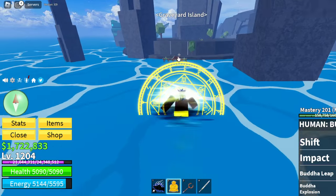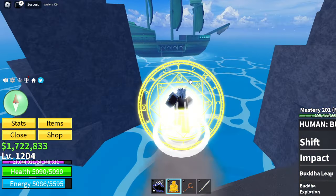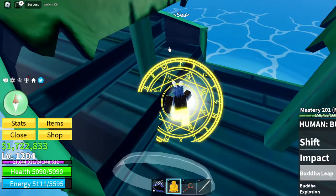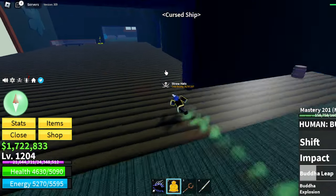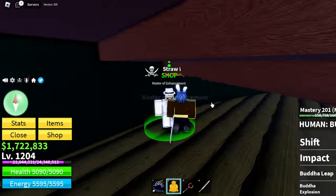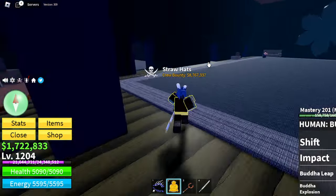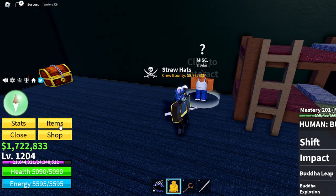Once you get over to the graveyard, you want to go all the way over to this big ship. When you're in here, go over this way, and then in this room L Admin will be in here. He will sell the Night Blade — Midnight Blade — for 100 ectoplasm.